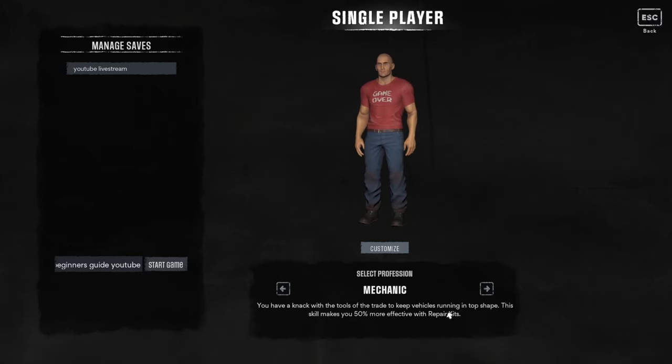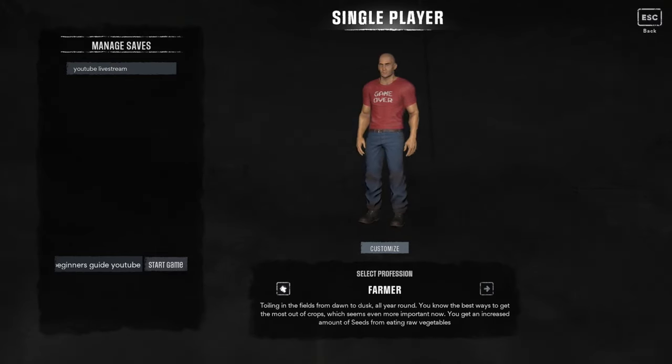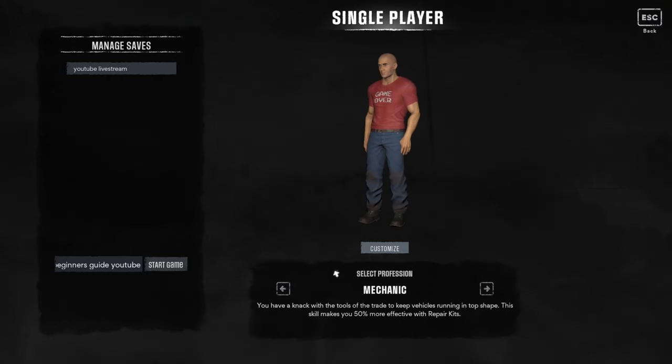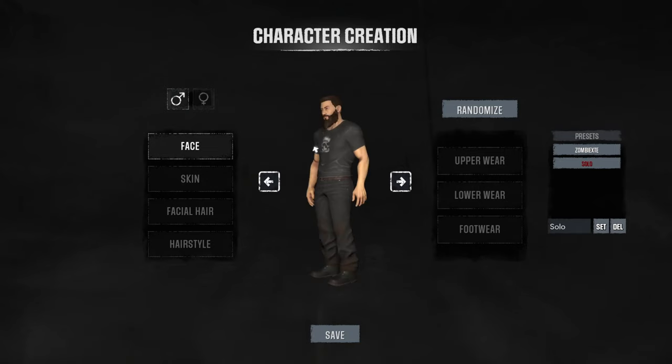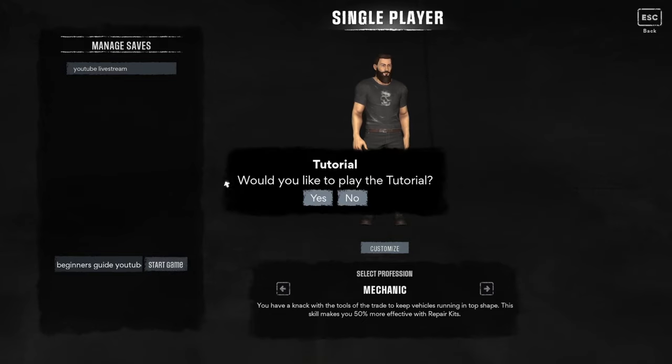The mechanic skill gives you 50% more effectiveness with repair kits, so when you damage things with your vehicle you'll very efficiently use repair kits — and they're not cheap. I'm going to pick mechanic this run-through; on the live stream I picked medical technician. Either one works. We're going to go mechanic, hit customize, save our character, and then start game.